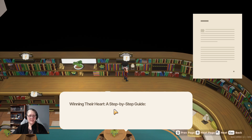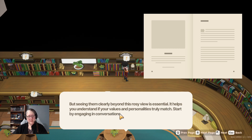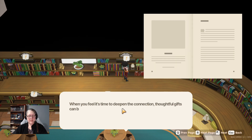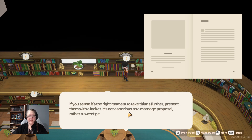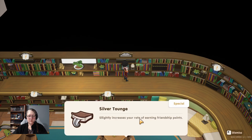'Winning Their Heart: A Step-by-Step Guide' - knowing your crush well is crucial. Everything looks pink through pink-tinted glasses, but seeing them clearly is essential. When you feel it's time to deepen the connection, thoughtful gifts can be a great way to their heart, but the wrong gift might do harm. Present them with a locket - it's a sweet gesture to open the door to an official relationship. This slightly increases your rate of earning friendship points!